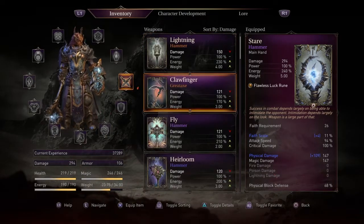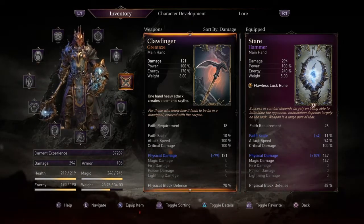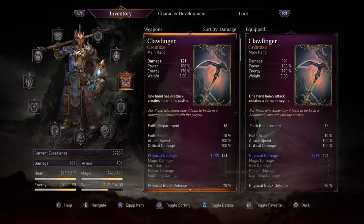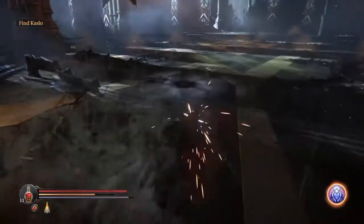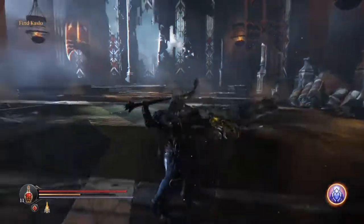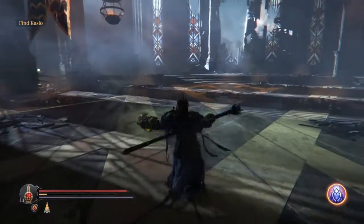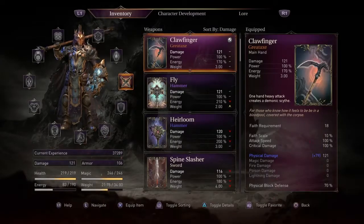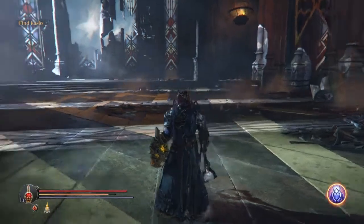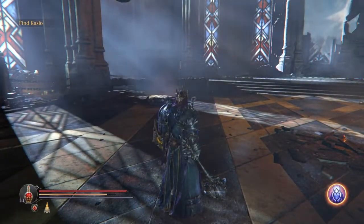Next we have Claw Finger, which is a great axe, not a hammer. Regardless of its type, I love this weapon and it carried me through the game. I used Claw Finger up until I got the Hammer Fly. It has a 10% faith scale, which is the highest you can get without using a luck rune. Unfortunately no sockets, but at 10% you do not really need one. You get this weapon fairly early in the game after defeating the Worshipper, which is the third boss. Make sure you get the special version by having the Worshipper kill two of its summoned enemies. The special version has a magic spike protruding through the ground when you use a heavy attack. Another benefit is it does not require as much energy to swing — five to six hits compared to about three to four with Stair.